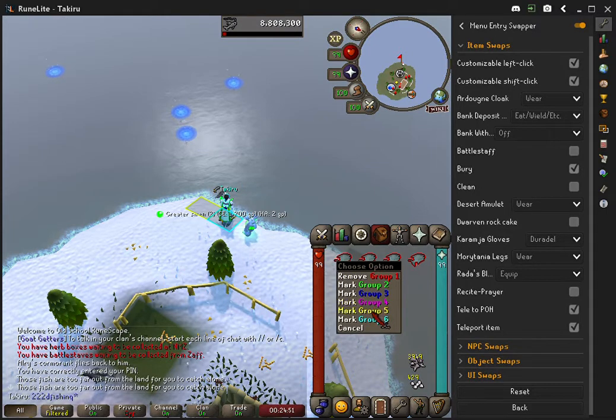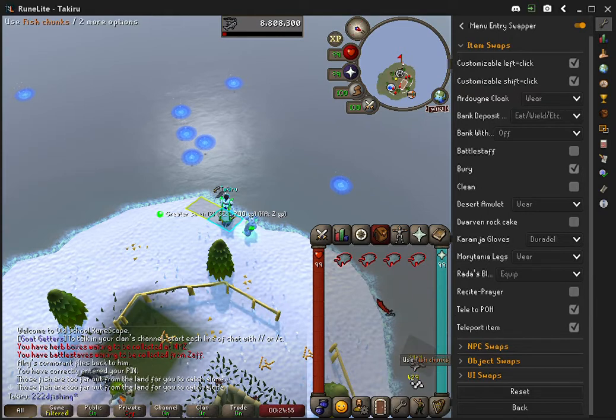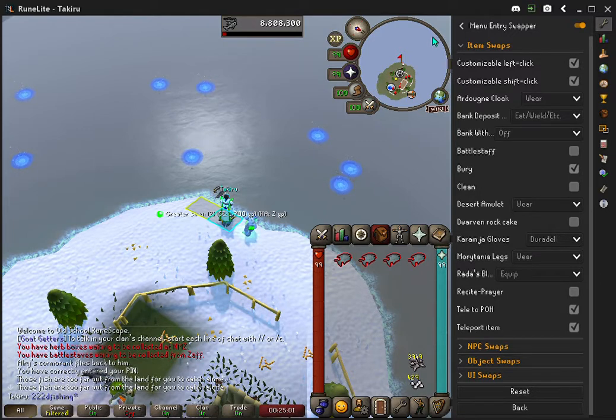I have marked these as red because I want to drop them. I'm not worried about the others over here. Thanks so much for watching — I've got to get back to my POH, the incense is about to go out. Just wanted to show you guys that you can now customize your left-click to drop or any other option except for examine.